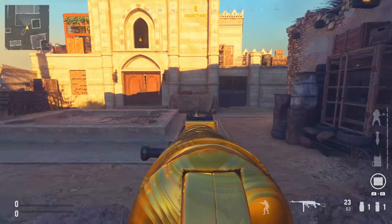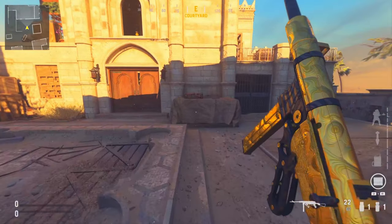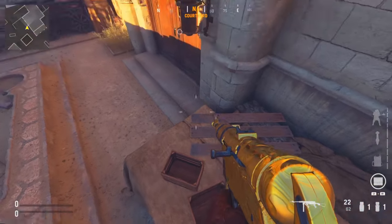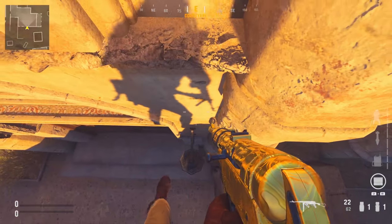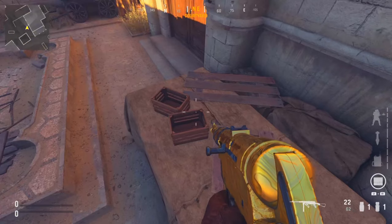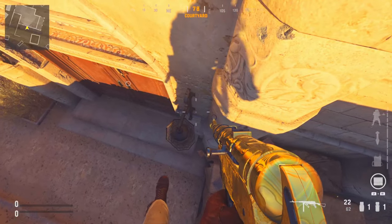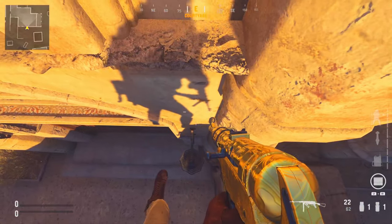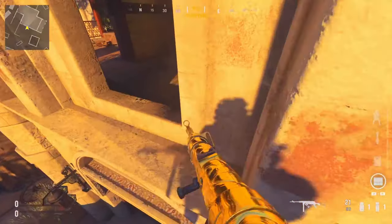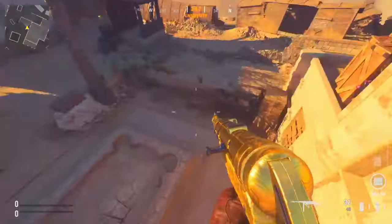It wouldn't be a jump spots video without a Shot See jump spot, so here's that nice little jump spot on Desert Siege, which was used against Phase in finals. Basically you jump off these little boxes, then onto the little lamp, and jump directly up onto the little ledge — it's kind of like an invisible ledge — and in through the window. You can do this without breaking the wood in the window, which is a cool little spot.